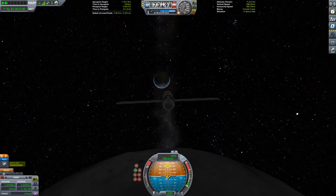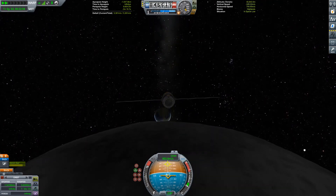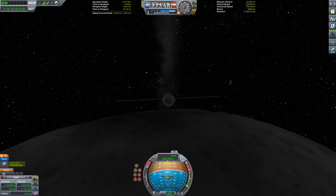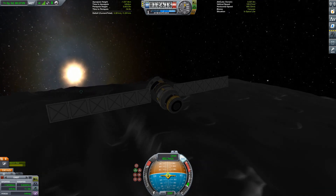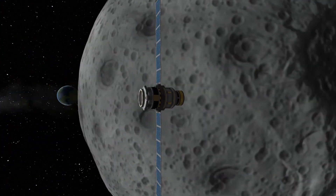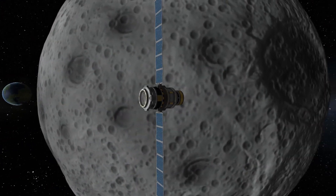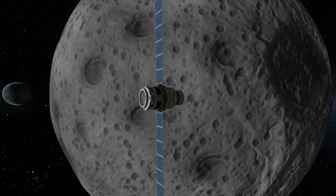I do enjoy doing these little flybys in KSP — you get some great shots, and there's not much for you to do apart from sit back and enjoy the scenery. There was a moment of worry during this particular flyby: we're quite low down close to the Moon, and there was a mountain range approaching at an uncomfortable speed, but in the end we do manage to clear it with plenty of room to spare, and before too long we're out the other side and heading for home.